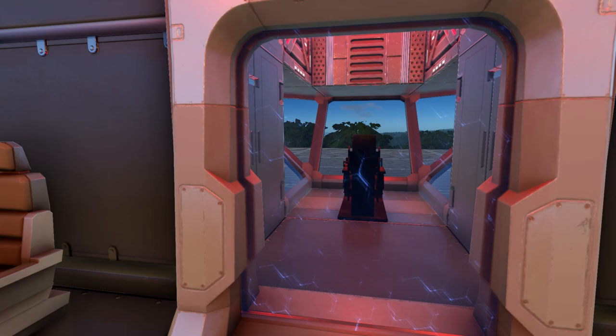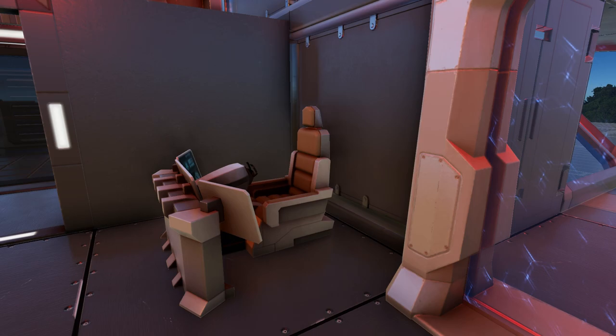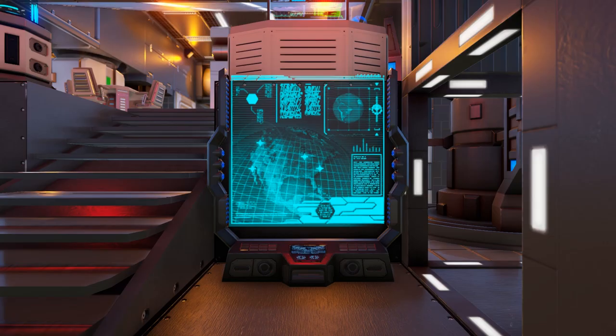Here you can see a door into a small cockpit with the main pilot seat. On each side of this door are additional pilot seats instead of passenger seats, so technically you can pilot this facing backwards.